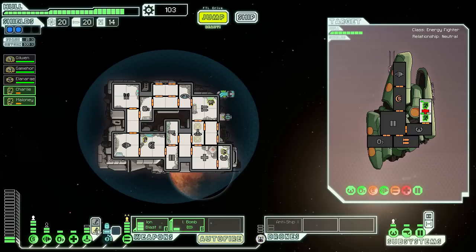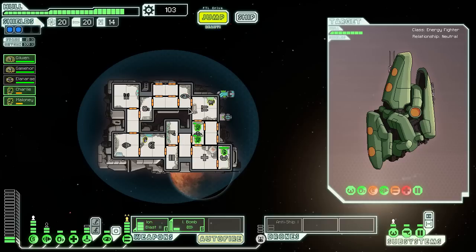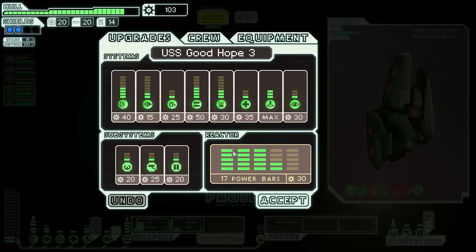We have to wait for the teleporter to cool down — no wait, that is cool already. It was the cloaking that needs cooldown. But that's unimportant right now. Get in here and get healed. We have 103 scrap units. That is rather nice. So how about we upgrade our ship some more.